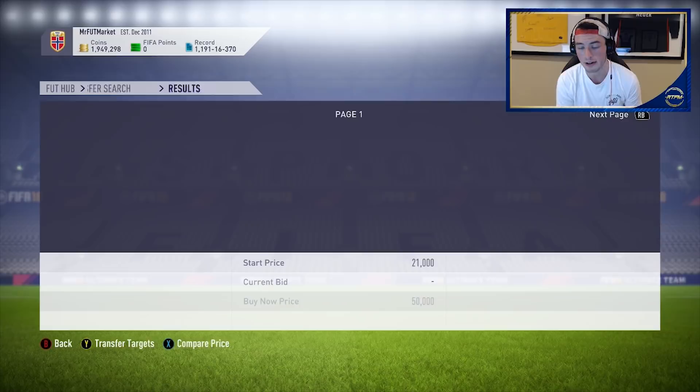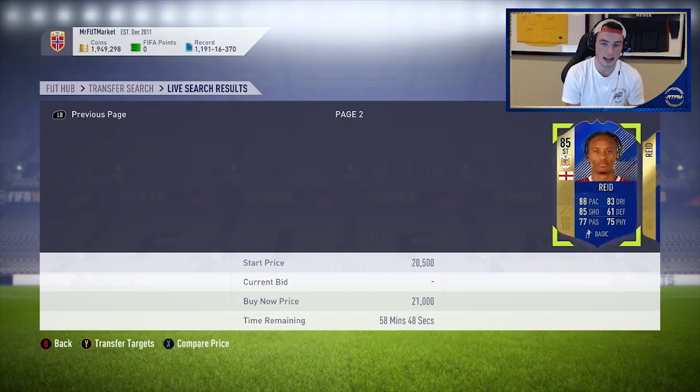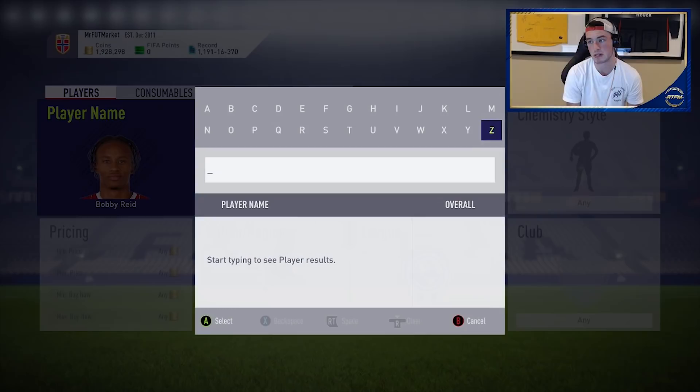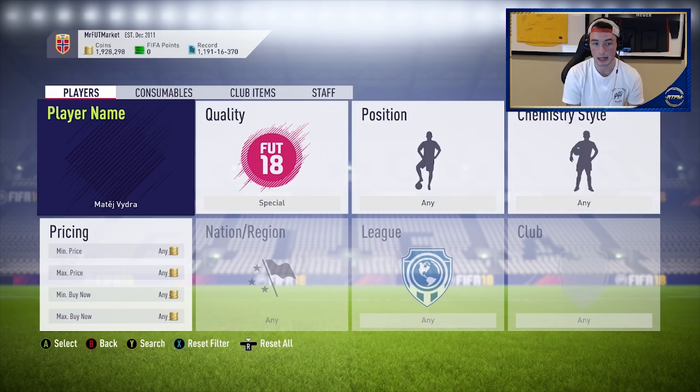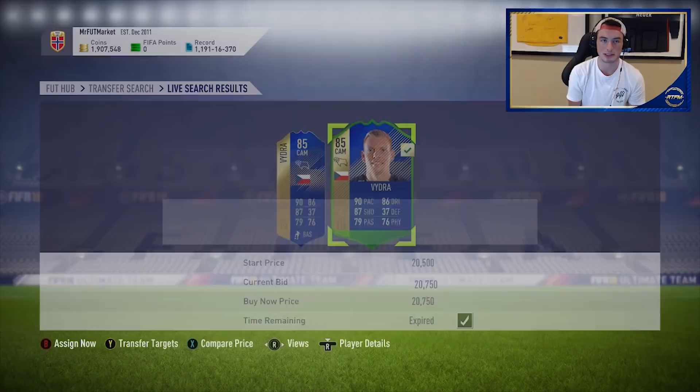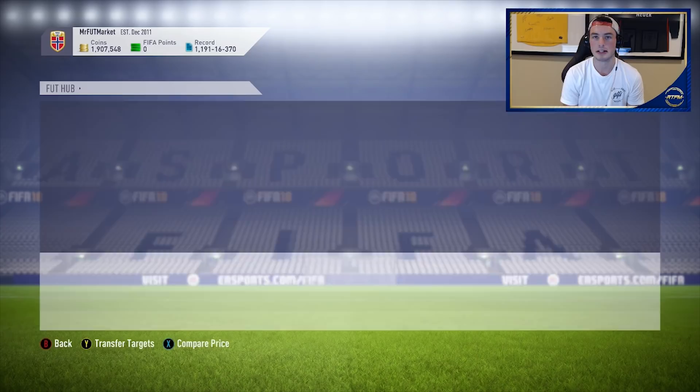What I think might be coming is a repeatable Team of the Season SPC. I can't confirm this — I don't know — but usually when we see this kind of thing where they drop all these cards in packs, you're looking at a potential repeatable TOTS SPC. The great thing about this kind of investing is it takes up nothing in terms of space on your transfer list. It's very efficient and I love this kind of investing.